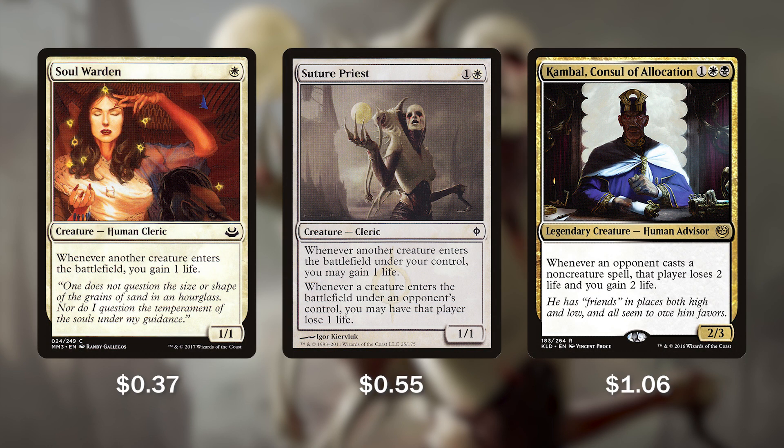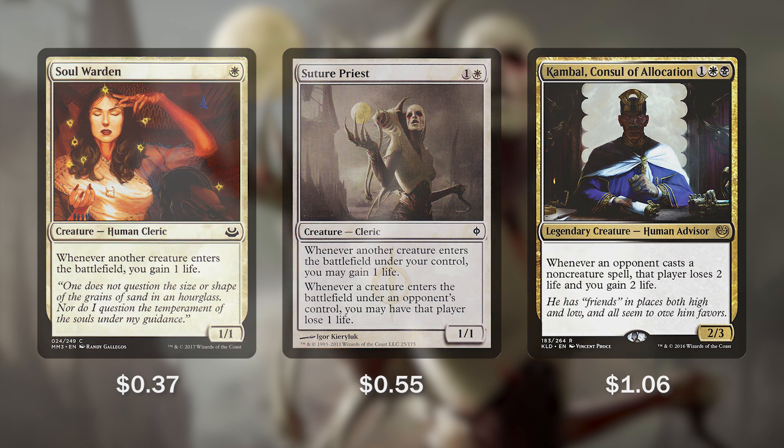Next we have some help coming in from white with Soul Warden, Suture Priest, and Kambal, Consul of Allocation. Soul Warden, simply for one white mana, whenever any creature enters the battlefield we gain one life. Suture Priest: whenever another creature enters under our control we gain a life, and whenever a creature enters under an opponent's control we get to ping them for one. And Kambal, Consul of Allocation: whenever an opponent casts a non-creature spell, that player loses 2 life and we gain 2 life. Suture Priest and Kambal, if they go undealt with, will gain you a ton of life and do tons of damage.